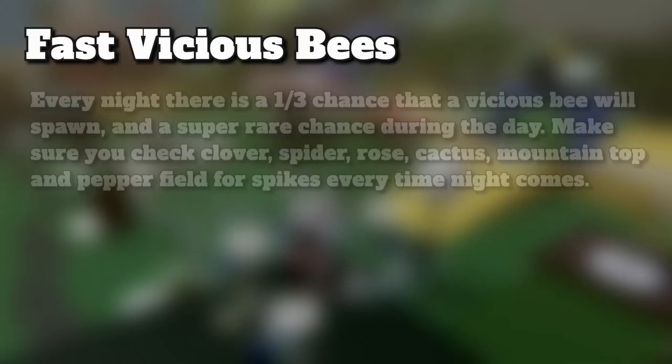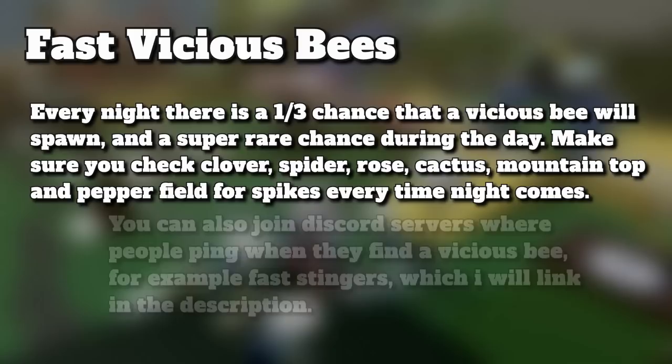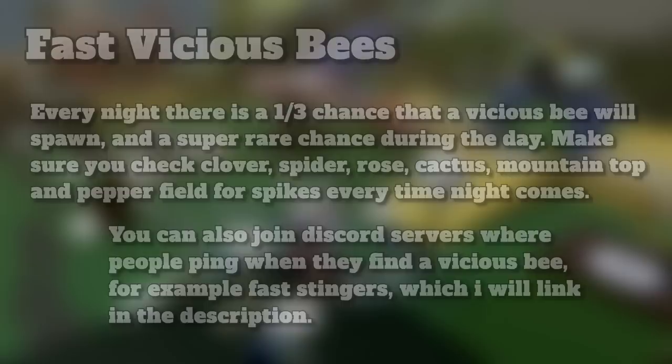Every night there is a 1-in-3 chance that a Vicious Bee will spawn, and a super rare chance during the day. Make sure you check clover, spider, rose, cactus, mountain top, and pepper field for spikes every time night comes. You can also join Discord servers where people ping when they find a Vicious Bee — for example Fast Stingers, which I will link in the description.